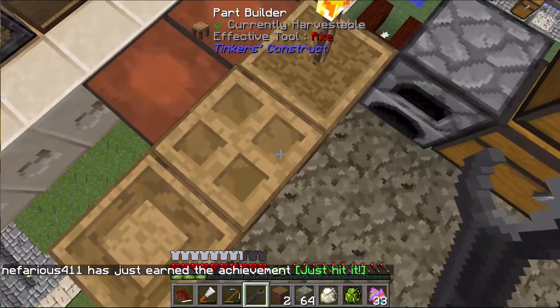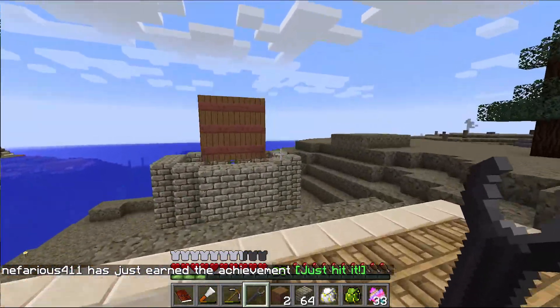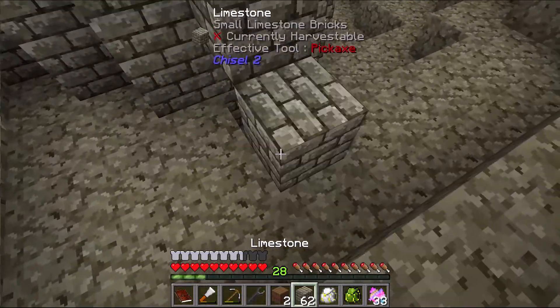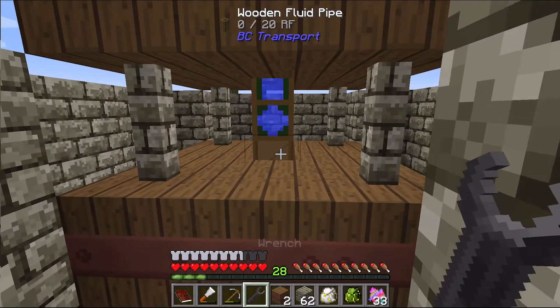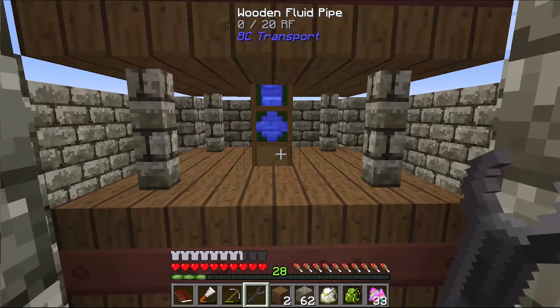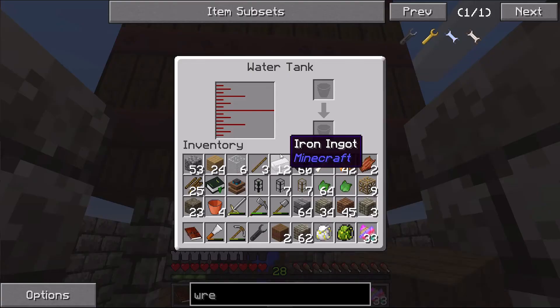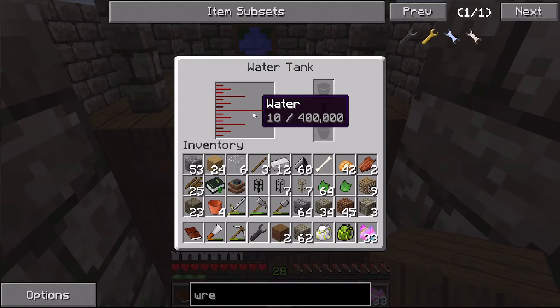Achievement unlocked! Plenty of achievements here. Coming up to the pipe — I can see it's blocked on this side, meaning the direction is going up, so I want to reverse it. Now all the water in this tank should drain down into the lower tank.